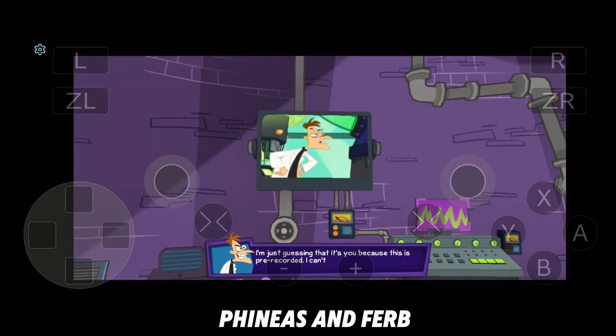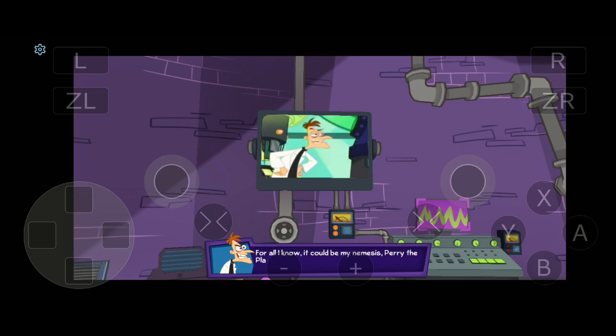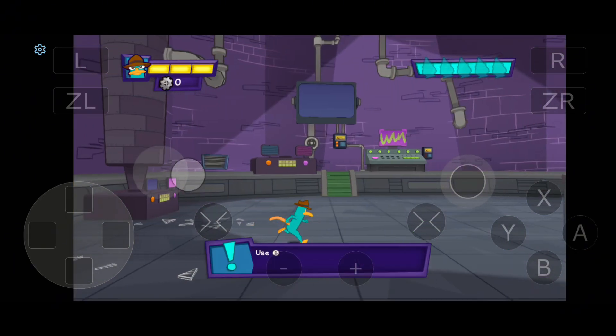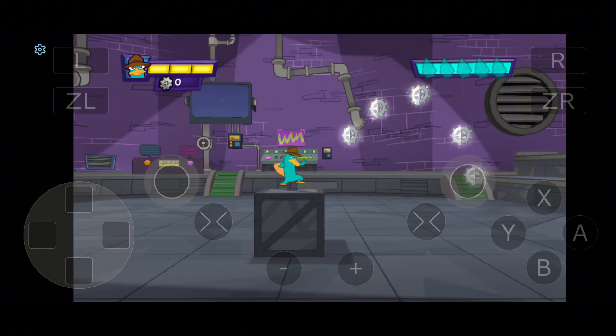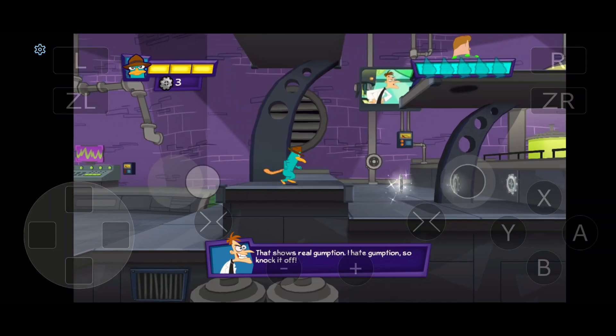Phineas and Ferb: Quest for Cool Stuff brings the quirky fun of the show to life. You get to explore, solve puzzles, and uncover hidden treasures. It's lighthearted and runs well on Cemu, with mostly stable FPS. Fans of the show will love this fun addition.